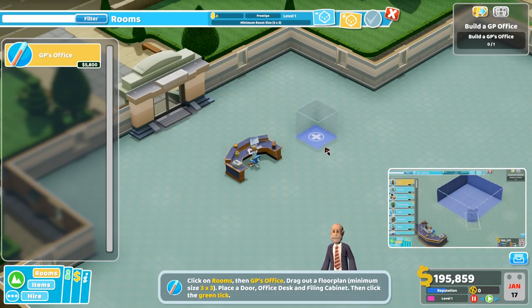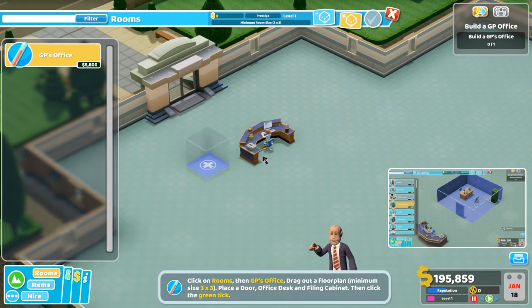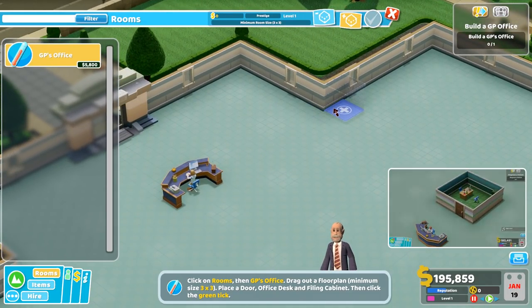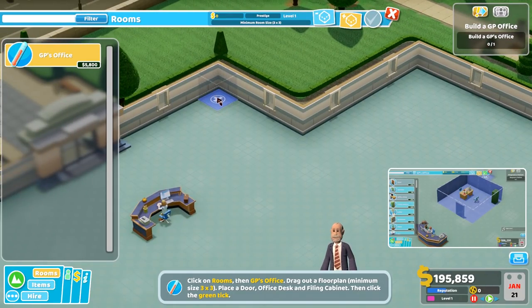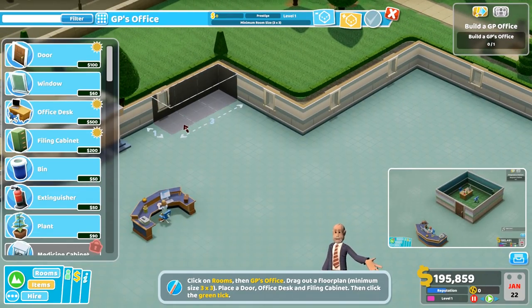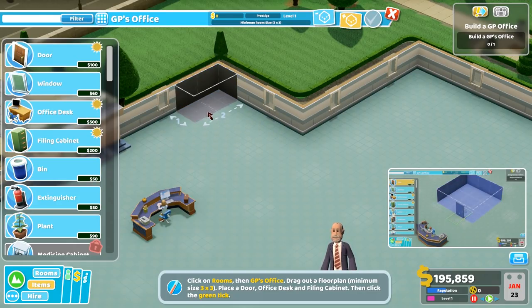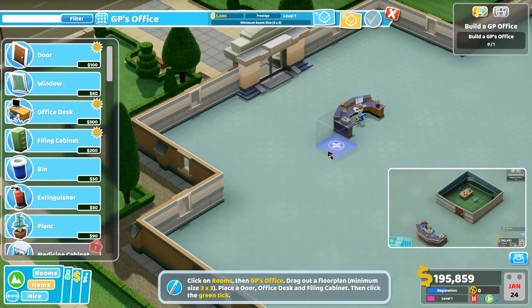Now where do we want this? I'm gonna guess this is gonna be the waiting area. How big does it need to be? Minimum three by three. Let's just do this - let's place it here. One, two, three by three. I don't like that - undo. Oh, I like the controls, they're like easy.